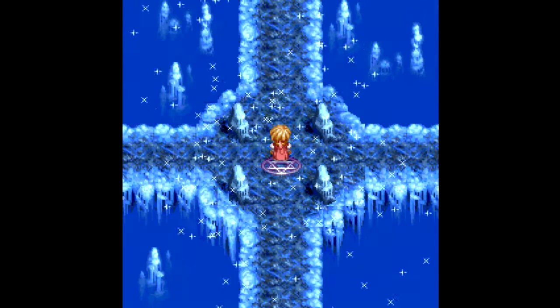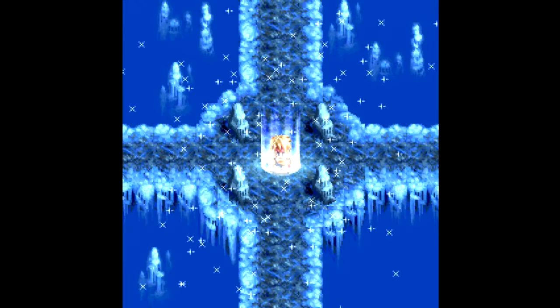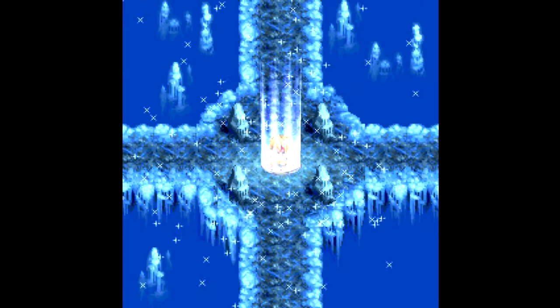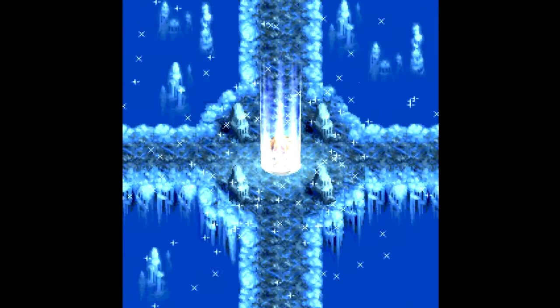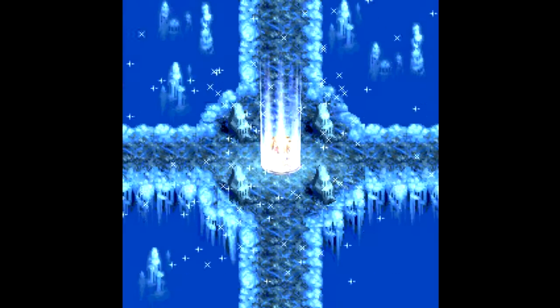I'm going to go ahead and take advantage of this save point before I move on. All right, brought in the A-team — Cless, Mint, and my mages. I think we are ready to head forward. To the left and right there isn't anything, so let's just head to the top.